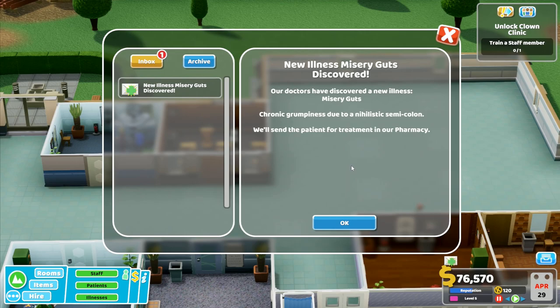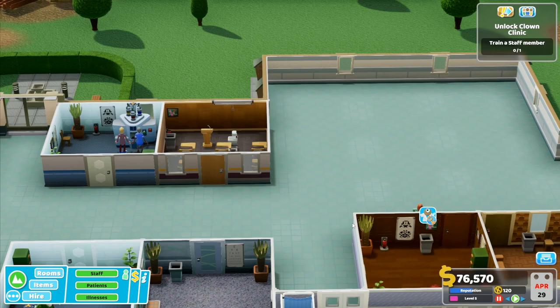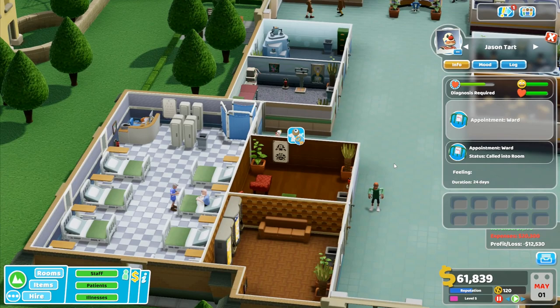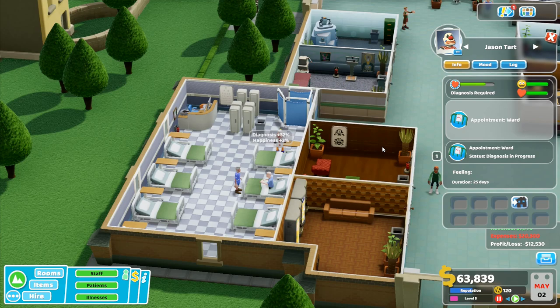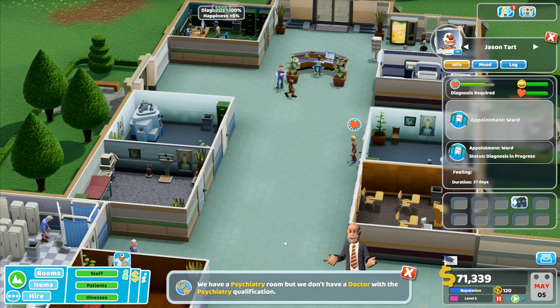New illness discovered - Misery Guts. Doctors have discovered a new illness called Misery Guts: chronic grumpiness due to nihilistic semicolon. We'll send a patient for treatment in our pharmacy. I love this game - this is fantastic. I'm down to 76,000, we've got to watch this a little bit. What's the clown doing? Called into room, feeling duration 24 days. I'm not quite sure what he's diagnosed - certainty 75%. We have a psychiatry room but we don't have a doctor with a psychiatry qualification. That is a problem for me.